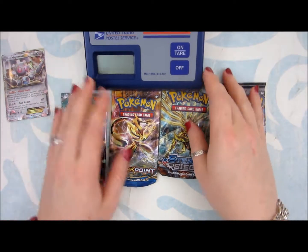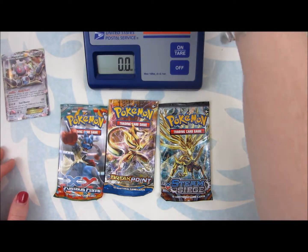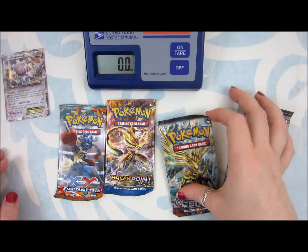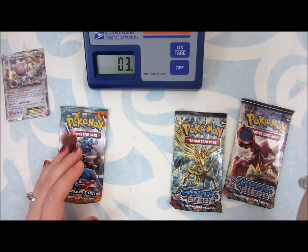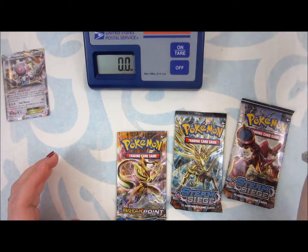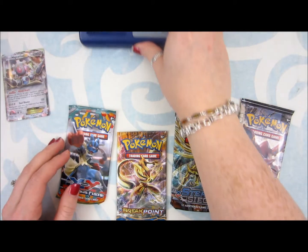Handy scale right here. We're going to see how much these things weigh just for curiosity. 0.6 — that's a little light for some of these cards. 0.7. Interesting. 0.7. And 0.7. 0.7 is pretty standard.